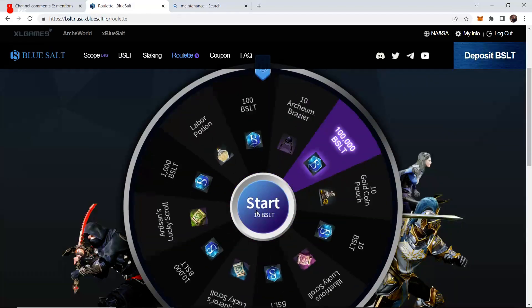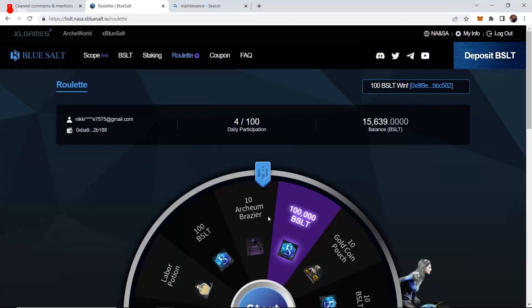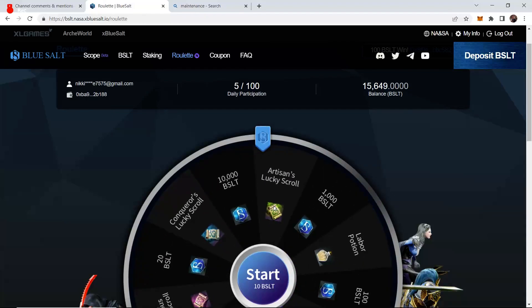We got 20 BSLT. We're ahead 10 BSLT right now. You'll notice that we do have a whole bunch of BSLT — so 15,639. 10 Archean Brazors. Like we'll take that. These are all very, very good things.